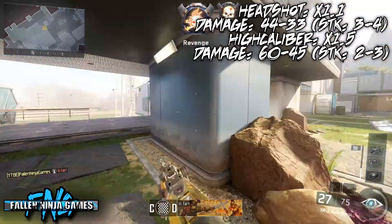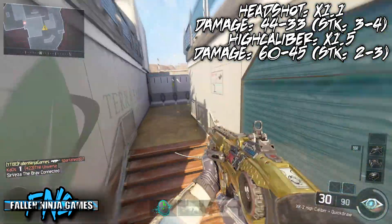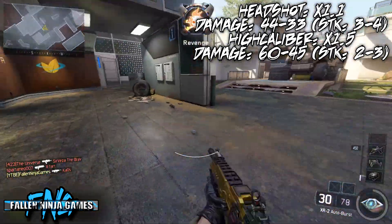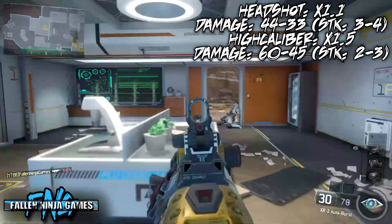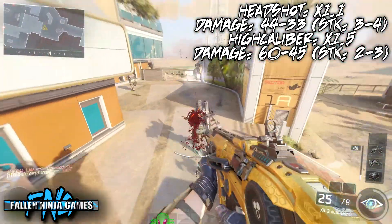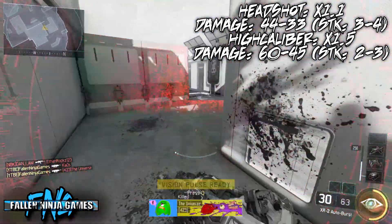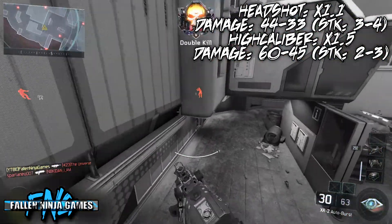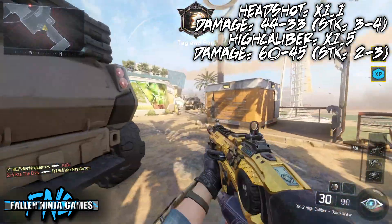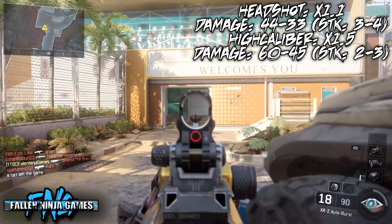If you shoot an enemy in the head, the damage is 44 points per headshot — so that's a three-shot kill at close range and a four-shot kill at further range, which is the same as a body shot. With High Caliber, the damage goes to 60 to 45, so two headshots at close range will get a kill, and at further range three headshots — which is essentially still one burst — so it's actually pretty good.